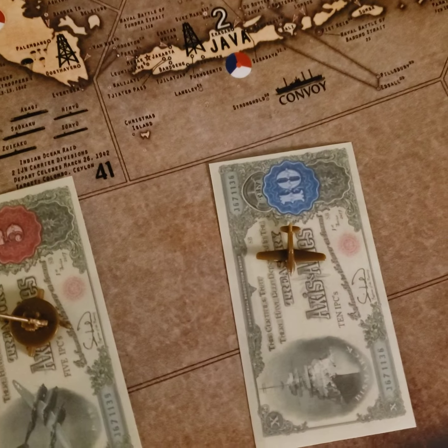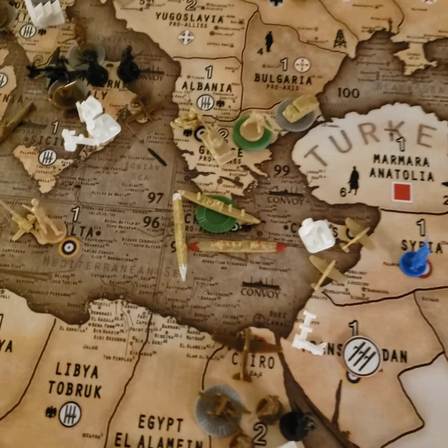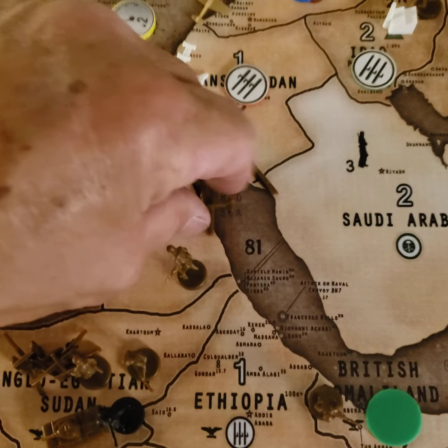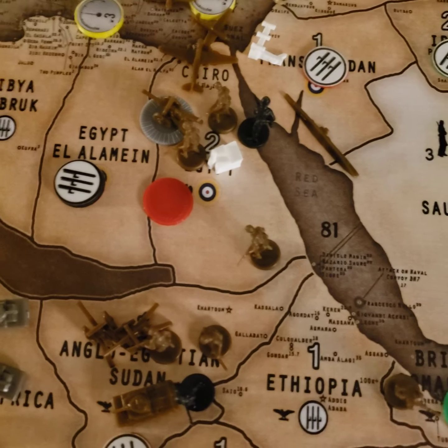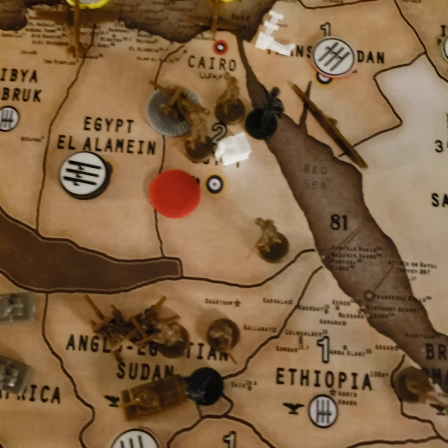Basically, 2 moves. I'm going to move into British Sumatra there, and I'm going to attack his fleet over here with 2 fighters — 1 from Egypt and 1 from Northern Italy. They'll each have 2 left, the bomber's going to have 3 left, and the 2 subs are going to come in.